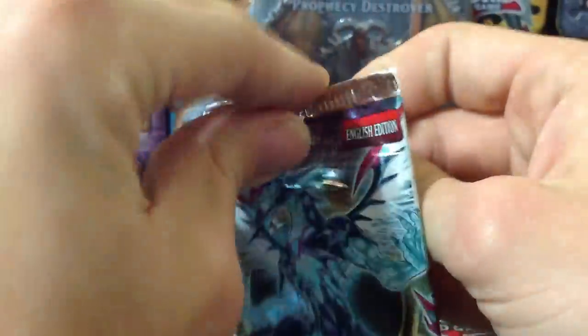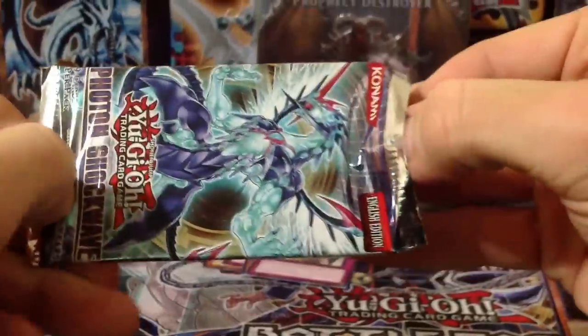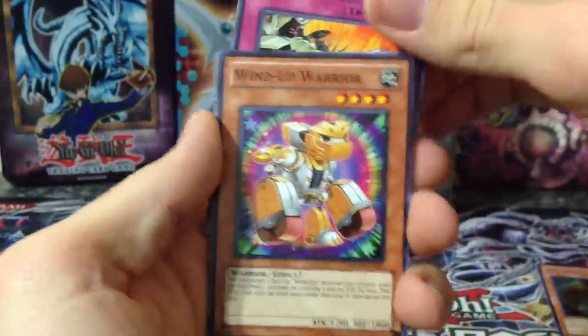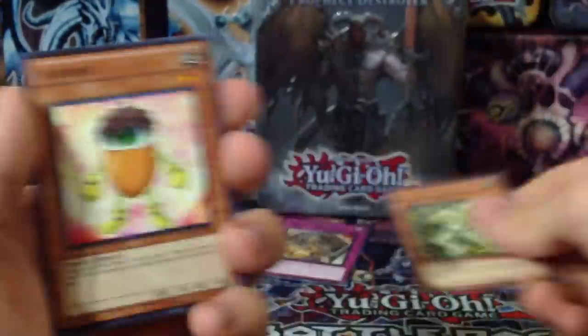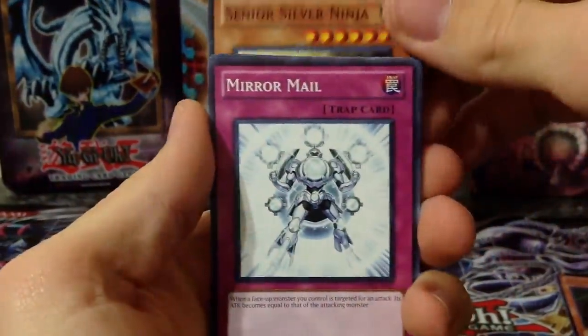Will Photon Shockwave break this cycle of rares? Hopefully, cause if not it's going to suck. Evil Karma, Prior of the Ice Barrier, Sound of the Retreat, Wind Up Warrior. A Rare Gym Knight Emerald — I kinda like that, I like the Gym Knights — and just an Acorn House. So five rares. One Day of Peace — it's a good common — Senior Silver Ninja, and Mirror Male.